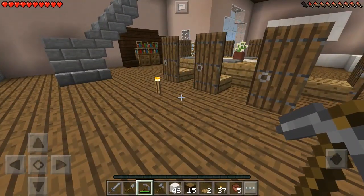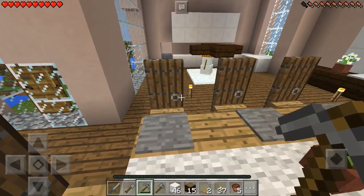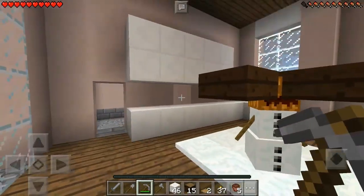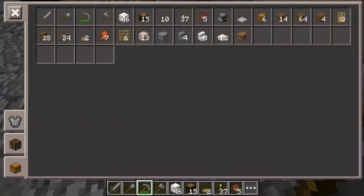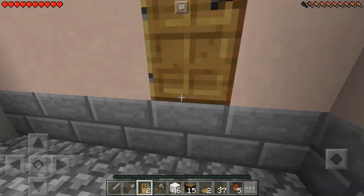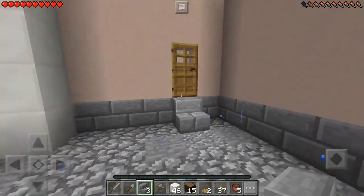One thing I wanted to do with this house is make it quite realistic. A lot of people have a garage door in their kitchen so the kitchen leads into the garage — I decided to do that. We haven't done the kitchen yet but the cabinets are going to be here, the door is going to be here leading into the garage. So first we grab our door, place that there, and then get some stone brick stairs and place one there just like that.